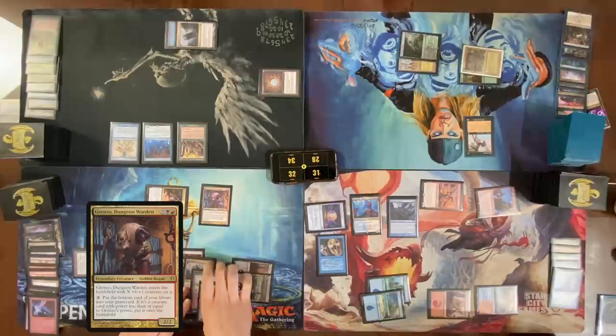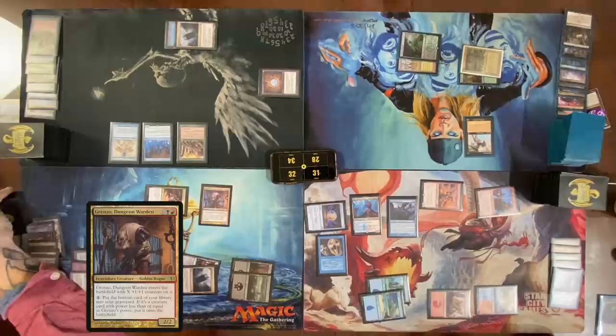Even when you're drawing cards off of Azra Oddsmaker, sometimes they're just nonsense — they're all bad. Play Badlands. Activate Grenzo — Overmaster in my graveyard. Activate Grenzo — Mountain in my graveyard. Activate Grenzo — Compost in my graveyard. Pass my turn.